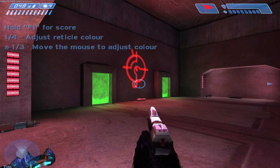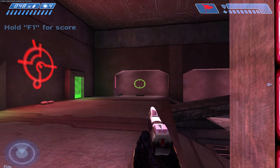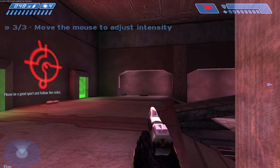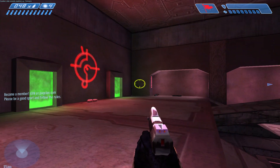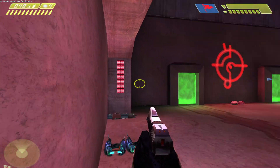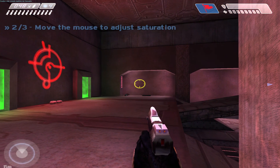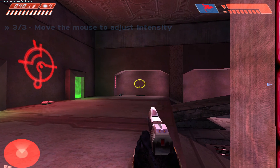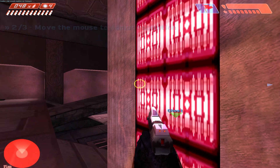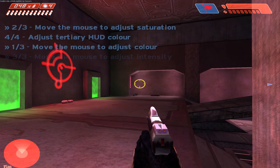To set your HUD color, press F8 and move your mouse back and forth or left and right to change it. Press F8 again to continue through the options until it says HUD color set. To reset your HUD color, simply press Shift+F8 and it will allow you to start all over again.